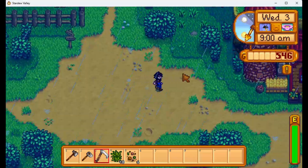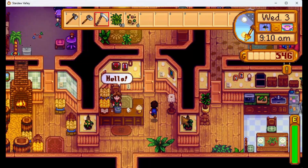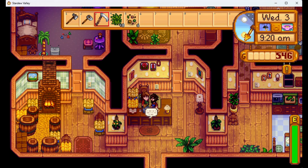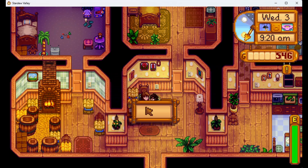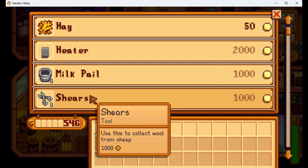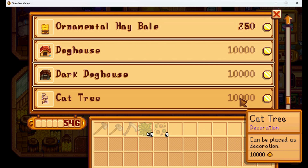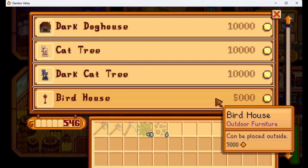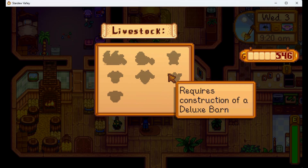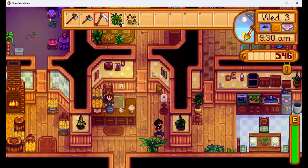What about this house here? Can we get in from the rain for a bit? Hello, who's this? 'Mary Luce told me you just arrived. I'm Marnie.' Hello Marnie, nice to meet you. 'I sell livestock and animal care products at my ranch — you should swing by sometime.' I'll do that right now, actually. So she sells hay, heaters, milk pail, shears, ornamental hay bale, and a doghouse — but look at the price: 10 grand! Cat tree, 10,000. So we chose to have a pet cat, but we don't have it yet. We need barns or coops to buy animals, so we can't buy them either.